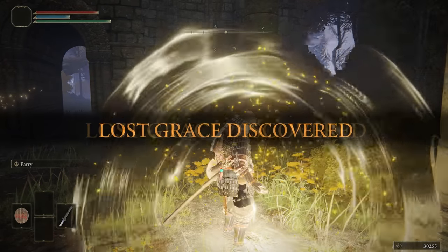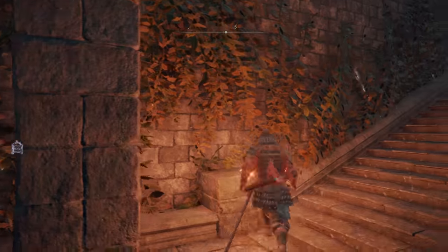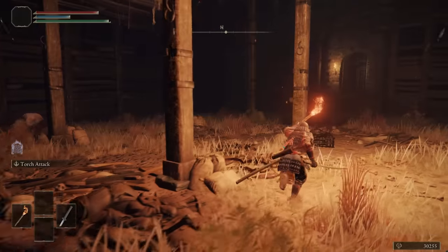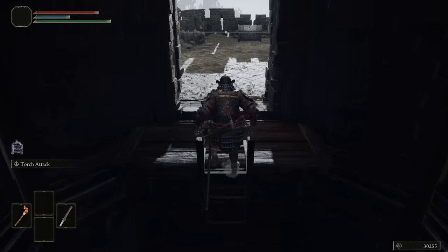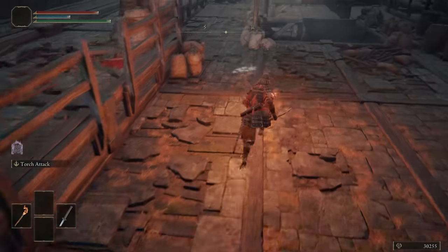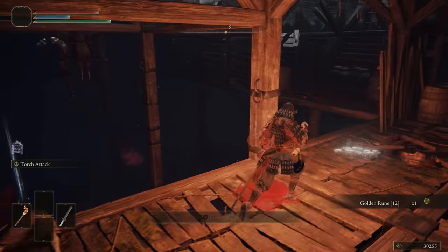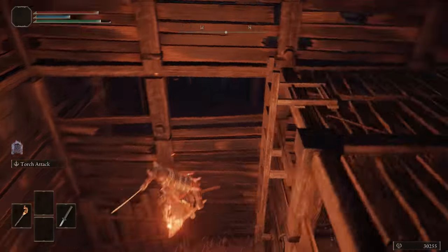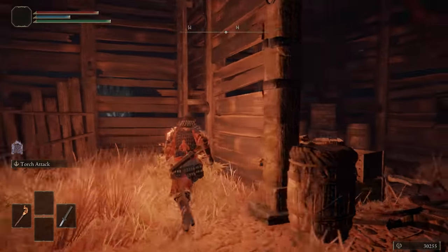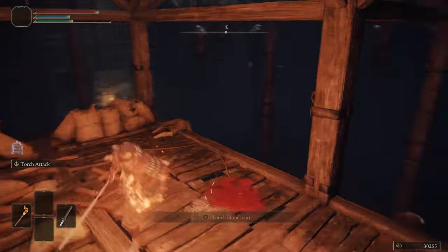Now, with Beast Repellent Torch in hand, we're going to go back to Fort Faroth once more. Hit your weapon on this wall a few times to aggro some of the bats toward it so they won't cause you a problem. Hold your Beast Torch up high and you can just run through and up the ladder. Up here we're going to grab the Dectus Medallion right half. Then drop down and run into this hole in the floor — you can grab a Golden Rune 12 and swing around and jump onto this platform. Your torch will repel the rats and then you can drop down into another hole and grab Radagon's Soreseal. If you aggro a bat, just stand there for a second — all enemies will de-aggro and then you can teleport out.